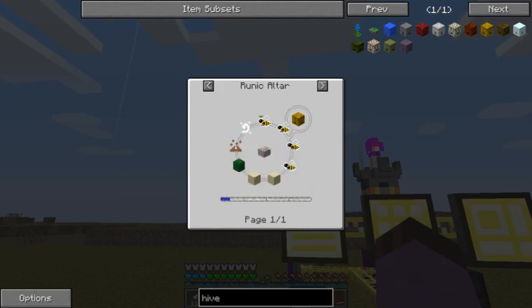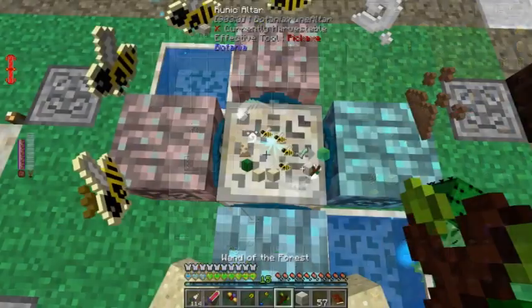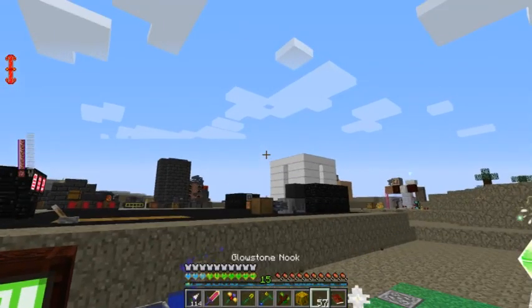I need two sand, a cactus, earth, and air. That took very little mana, and now I have a modest hive.